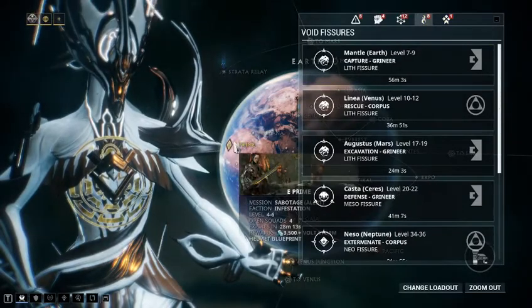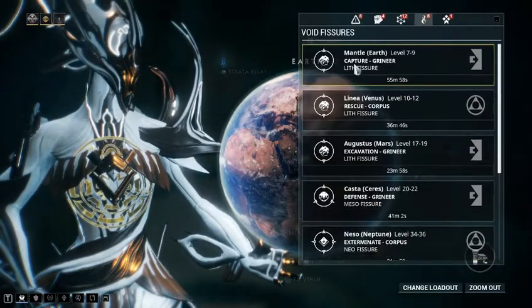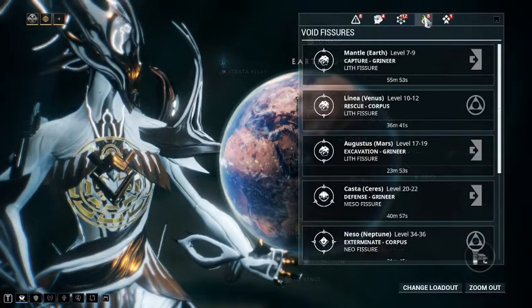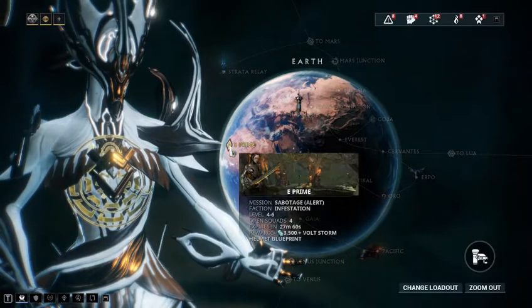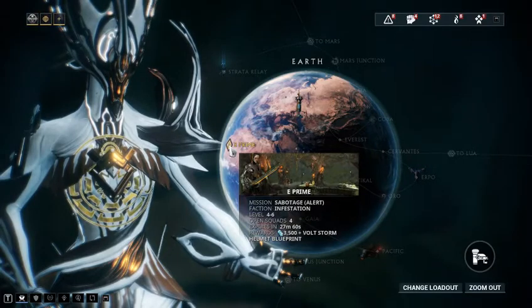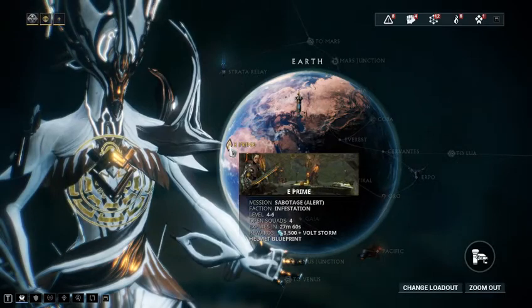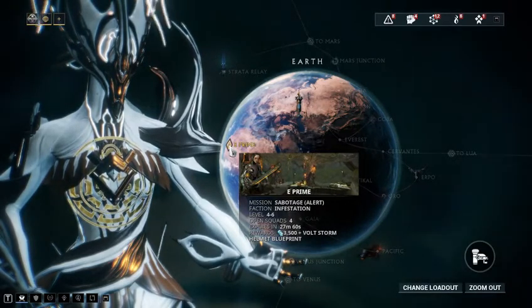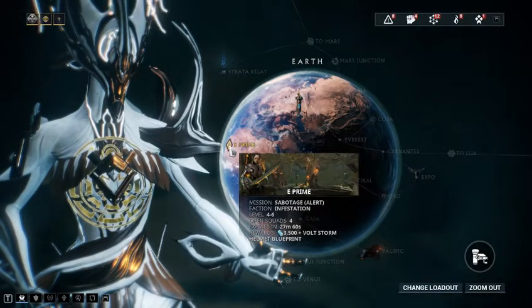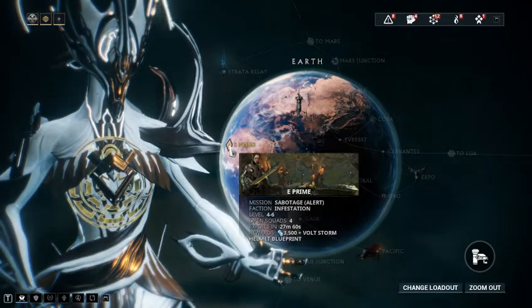Void fishes pop up on random planets and happen for a limited time, kind of like alert missions. Like here on E Prime, there's a sabotage alert for the Volt. One of the things about alerts is they can change what's going on — this is normally a Grineer Earth node, but because it's an alert mission, you get the Infestation faction instead. It can also change the level of the enemies, and there'll be a lot more open squads because people want to get alerts.